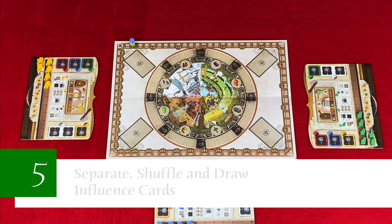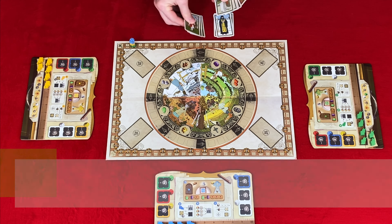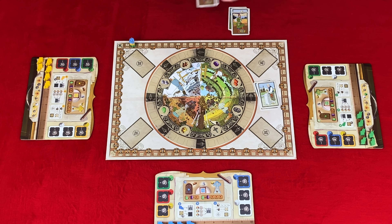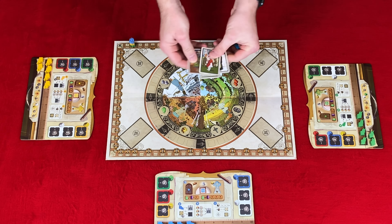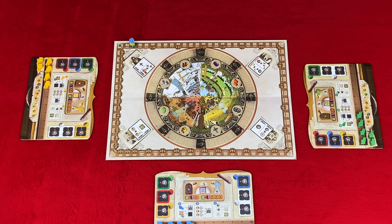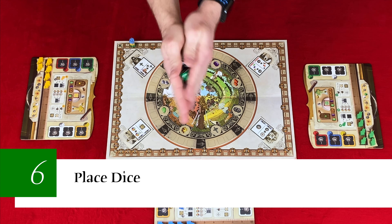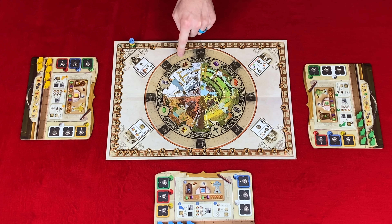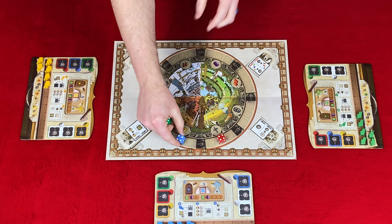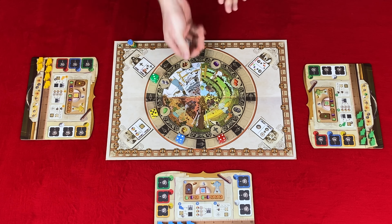Step five: separate, shuffle, and draw influence cards. You'll separate the influence cards by type, indicated by the different pictures on the back of the cards. Shuffle each type and then draw one from each type to place randomly in one of the corners on the market board. Step six: place dice. Shake the dice and starting with the recognition resource or cross tile, roll one and place it in that spot, then go clockwise rolling and placing the remaining dice, making sure to follow the arrows.